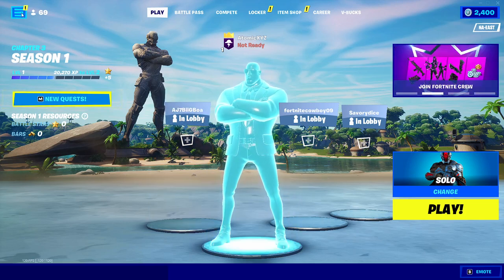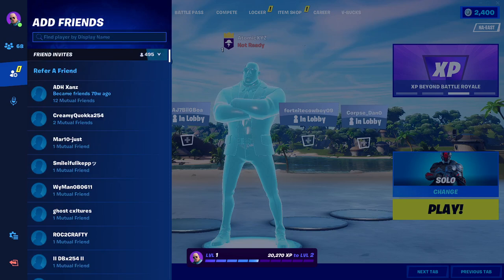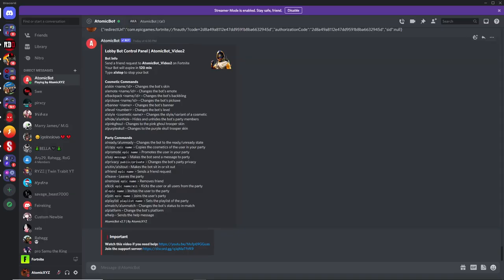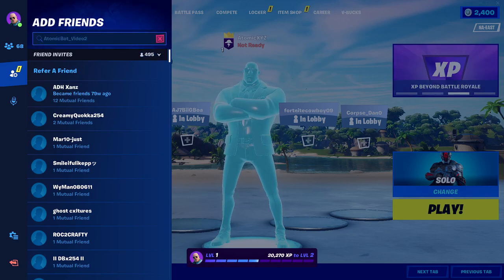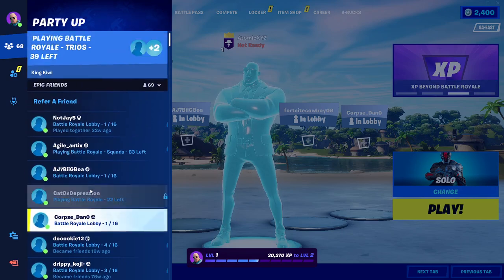Once you're in the lobby, head into your friend requests and click on add a friend, then type in the name of your bot. Mine is atomicbot_video2. If you're on PC you can copy and paste it; on console or phone just type it in. It should pop up in the search results — just add it.